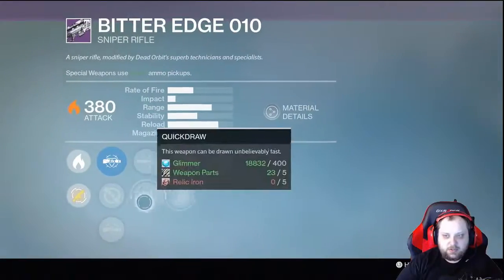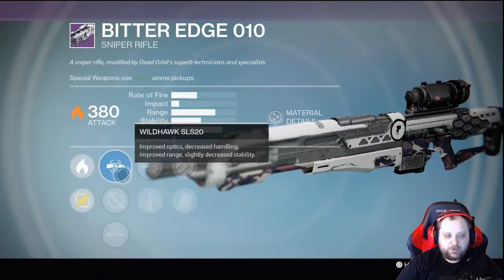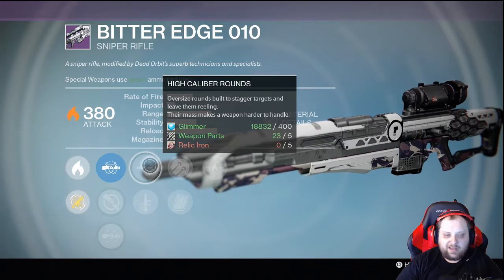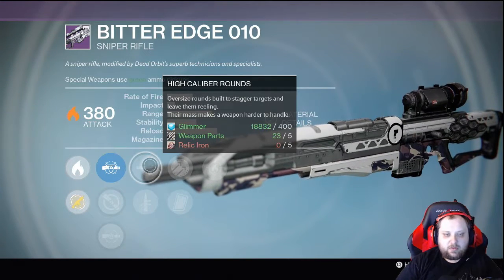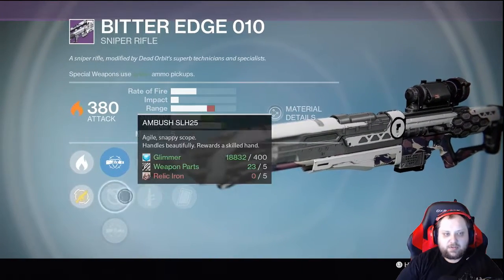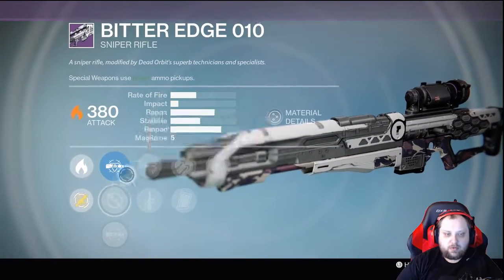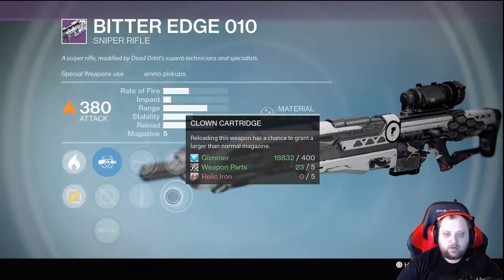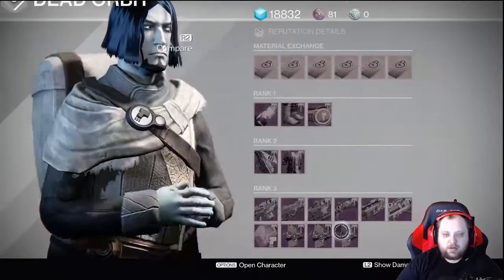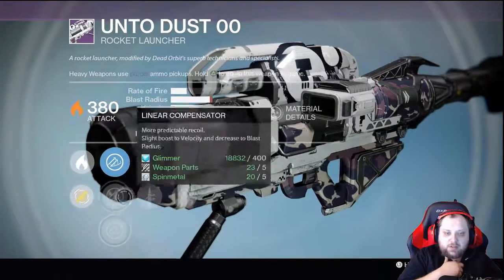Wild Hawk — Ambush is the clear-cut winner here, High Cal Rounds. It's not a sniper rifle I'd normally recommend, but: Hammer Forge, Firefly — if you're in need of a sniper rifle this is super low impact, but you can go Ambush, High Cal, Clown, and Firefly if you need one. I don't recommend it, but if you're in dire straits, I'd go with that one.